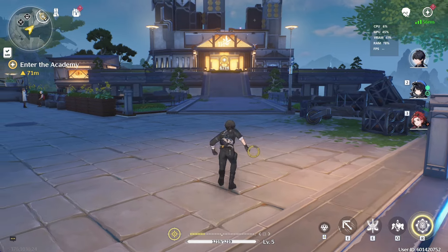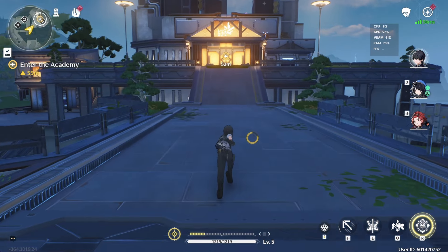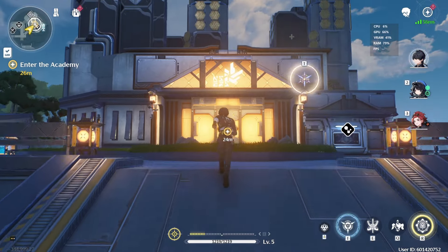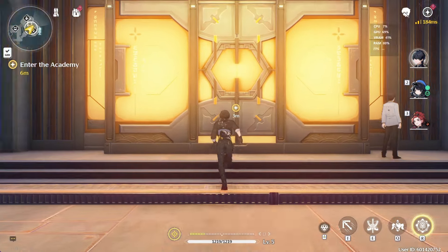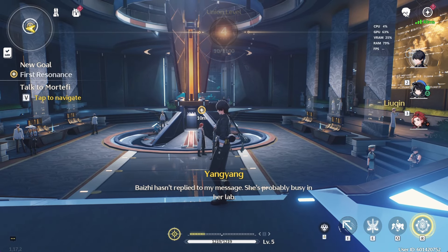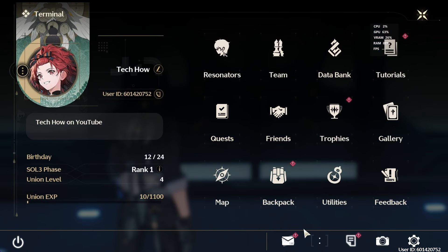Moreover, you can gain a substantial amount of these materials by levelling up your Union rank. This shouldn't be too much of a grind, at least until you reach rank 15. Hence, even if you lose your 50-50 in the beginner banner, you'll have plenty of opportunities to roll again for free sooner rather than later.